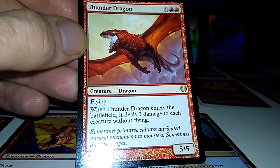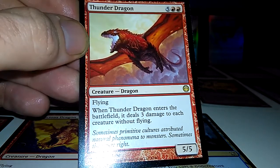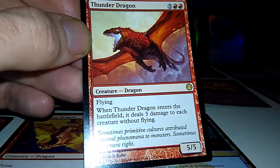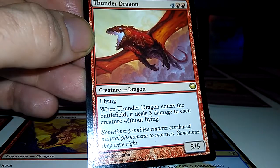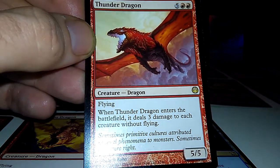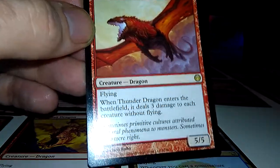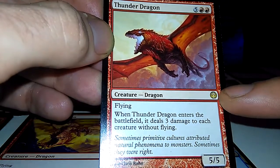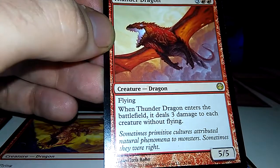Thunder Dragon: 5-5 flying. When Thunder Dragon enters the battlefield, it does 3 damage to each creature without flying — even your own creatures. So if you got a bunch of small creatures and you put this dragon out, they all die. Doesn't sound too good, but it's a rare dragon that can wipe your opponent's weak creatures too.